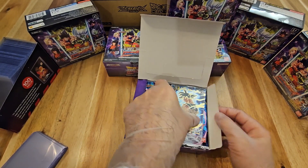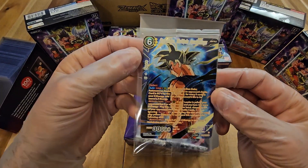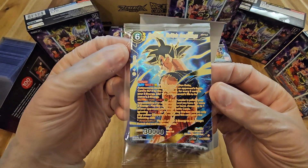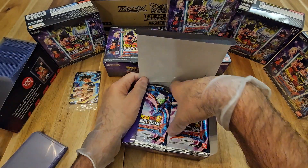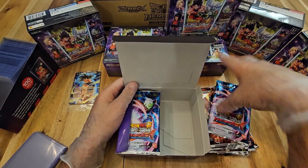The box topper today is Son Goku, Multiple Awakenings. So this is going to be a special rare. Very nice looking card. I'll put them off to the side, get these packs out pre-cut, get the show on the road.